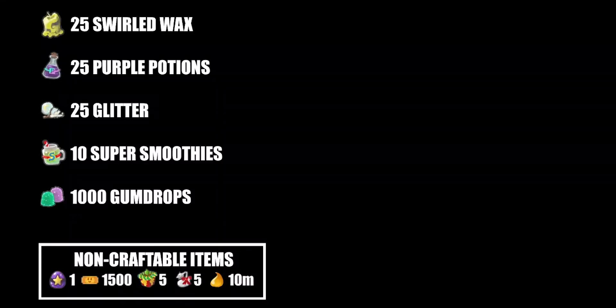Okay guys, so here we have all the craftable items: 25 swelled wax, 25 purple potions, 25 glitter, 10 super smoothies, and 1000 gumdrops. And we also have the non-craftable items: the gift of mythic egg, 1,500 tickets, 5 festive planters, 5 festive beans, and 10 million honey. So this is everything in the bundle.